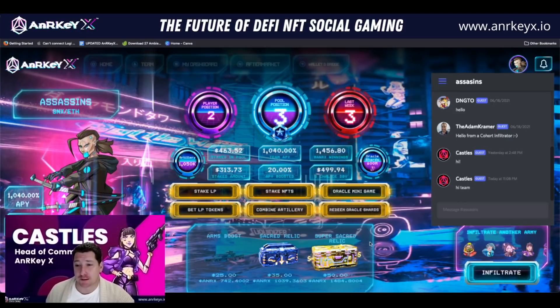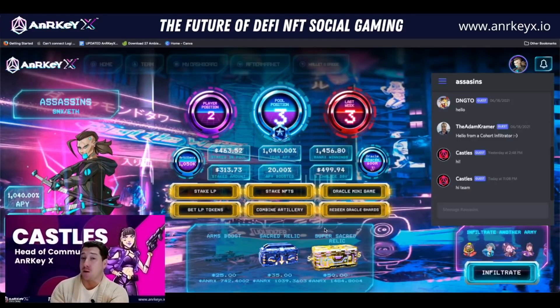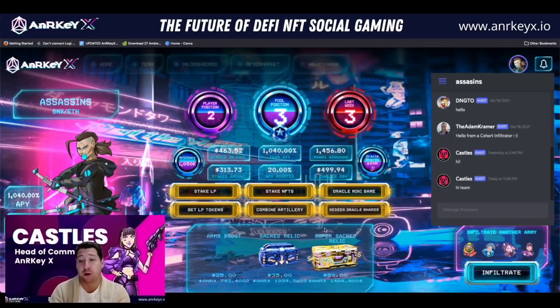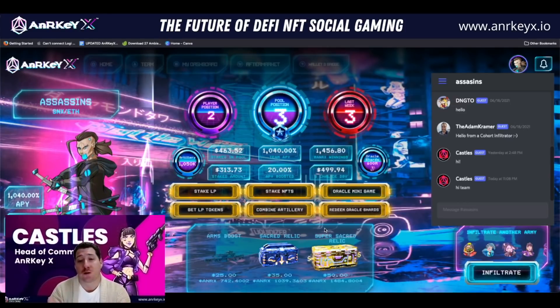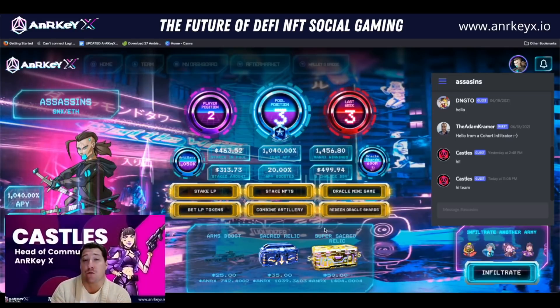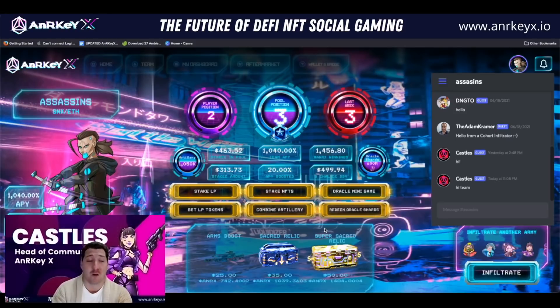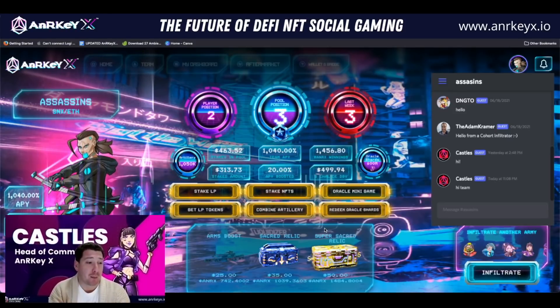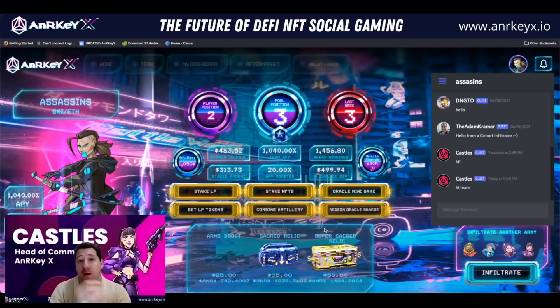Next we're going to buy a sacred relic. With sacred relics, you have to choose one of the two — either a sacred relic or a super sacred relic pack. The only difference is they differ in price and in how many NFTs you can potentially get. This is part of our whale protection mechanism. They're automatically randomized — for the sacred relic, up to five NFTs; for the super sacred relic, up to ten NFTs. So everyone can't just keep buying the expensive one and getting ten every single time.